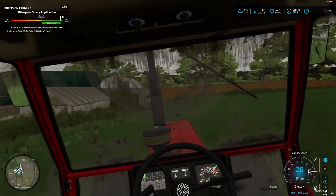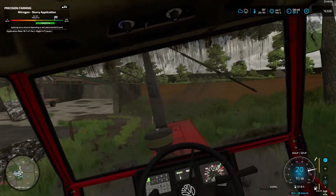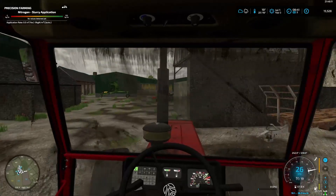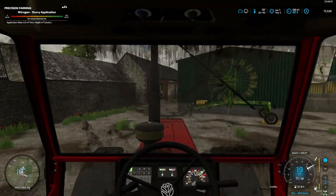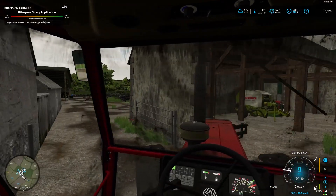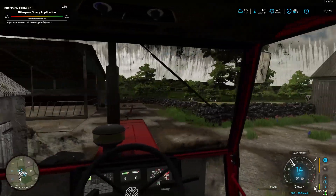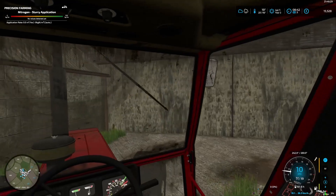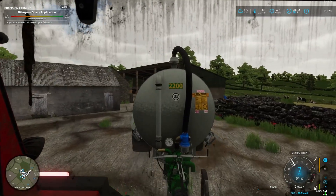I think for nitrogen we don't need to add any more to it. Now we are not expecting the best yield in the world for the canola because we are missing a few bits on it - the lime isn't quite right and all that other stuff. Can we make this turn? Just about - and I think we can turn here in the yard. It is so tight.